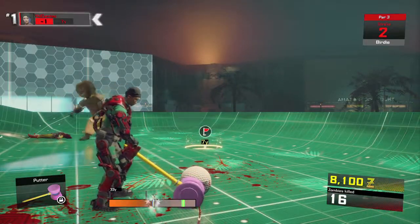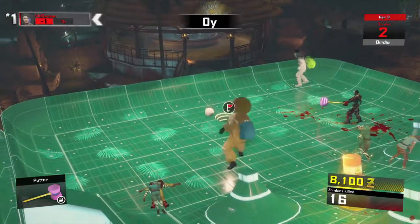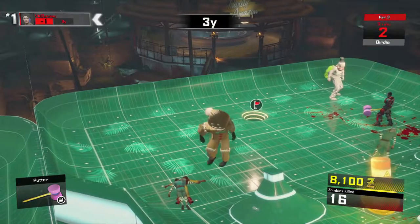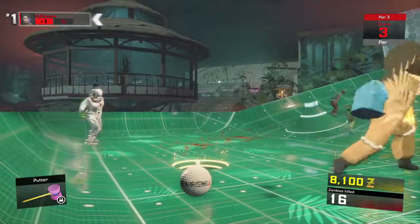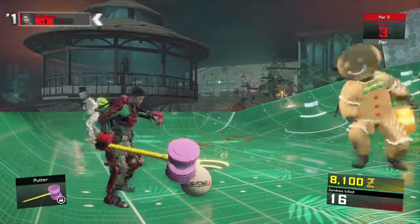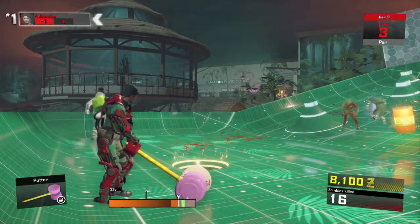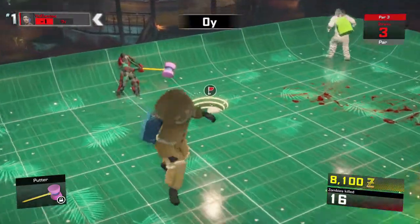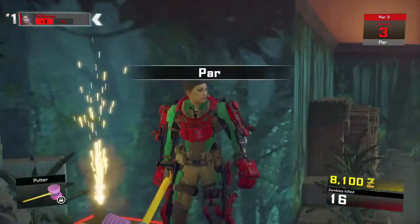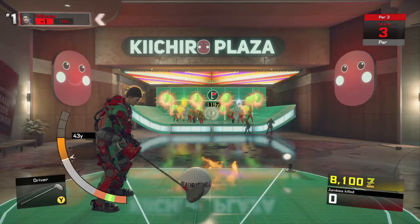Try to practice your putting because that is the thing that will knock the most shots off. As you can see, that's going to happen a lot — we messed up there, but luckily we can get it in with one more shot, which should give us our par since that was shot number two. We're going to tap it in with shot number three. And thanks to that hole in one we got on the first hole, we are now able to get a fourth shot on the last hole.